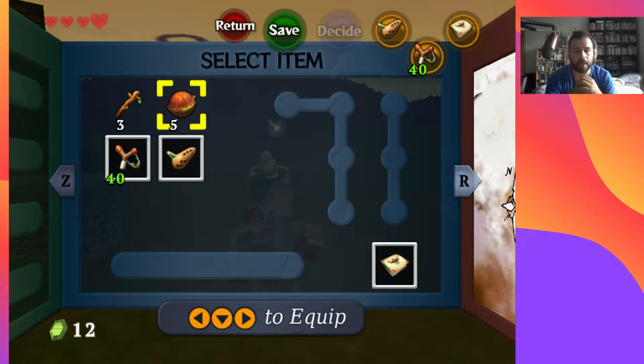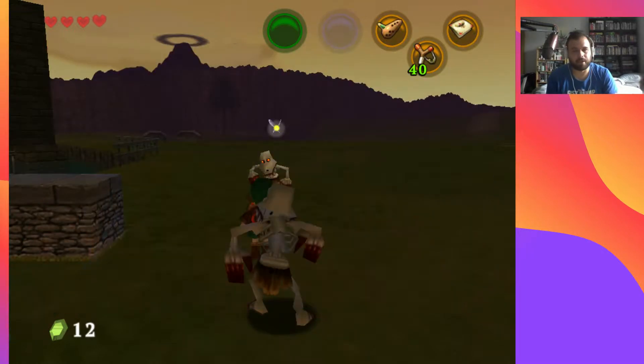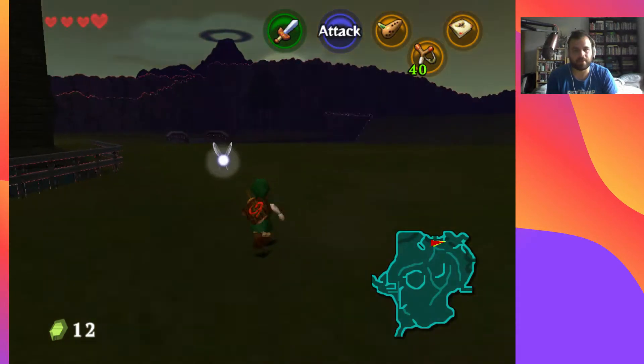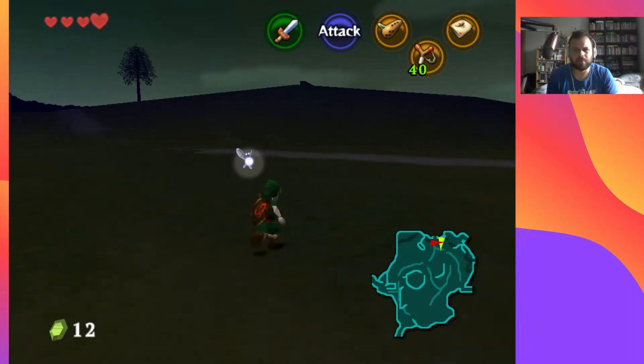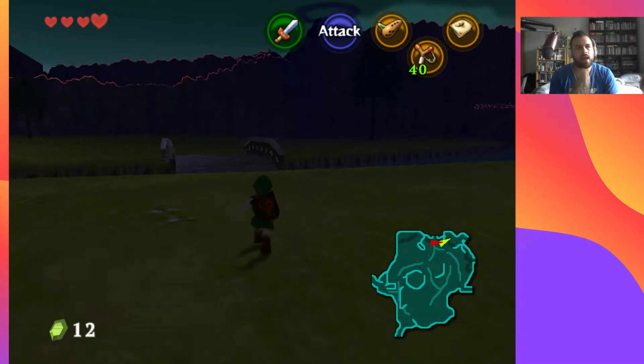I'm even standing outside Hyrule Castle like we were. So the goal for today is Dodongo's Cavern — we want to get the Goron Ruby. We're going to do a few little bits and pieces before that: get a piece of heart, the Sun's Song, the Hylian Shield, and maybe a few Skulltulas. It's night time now, so I'll probably go over to the village first.